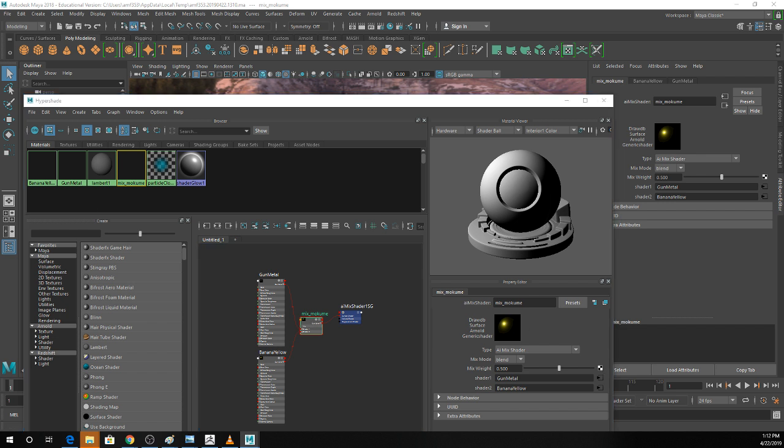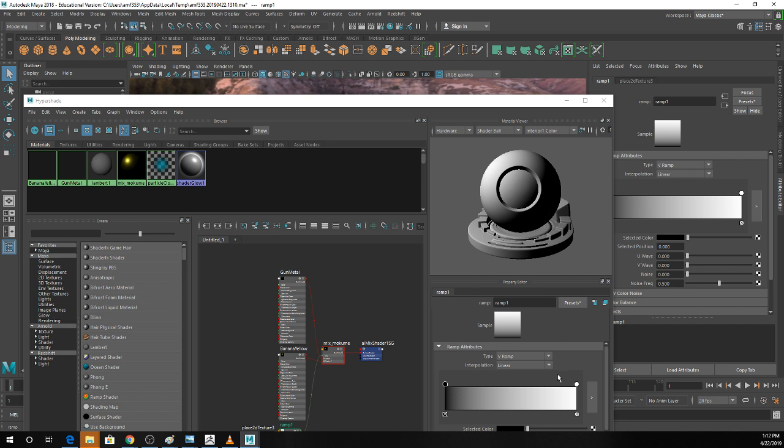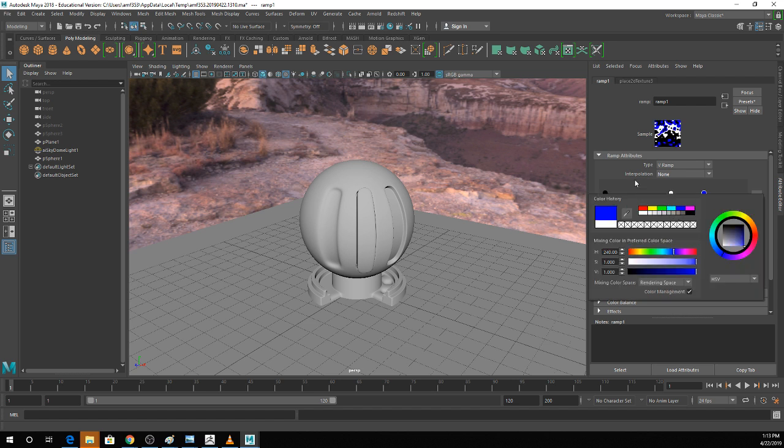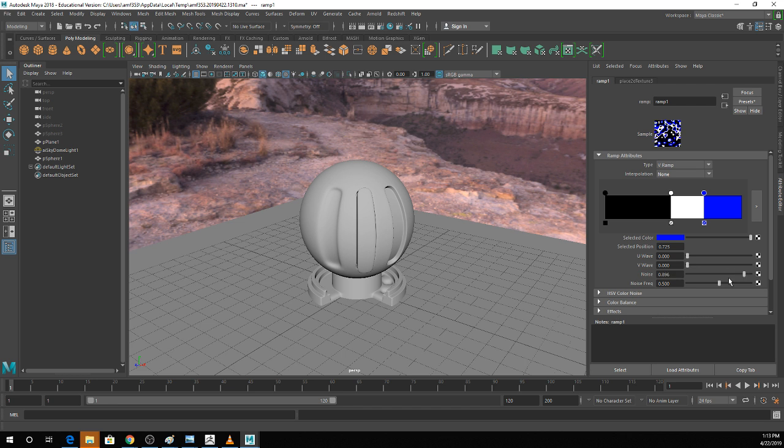For my mix weight, I'm going to throw in a standard ramp texture. This is where stuff gets really weird. If I take this, set interpolation to none, and go down to noise, you can see the texture pattern gets crazy wiggly and ridiculous. You can make these weird colors — it just gets super crazy. Play with noise frequency and it kind of makes it smaller.